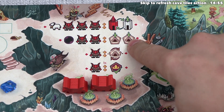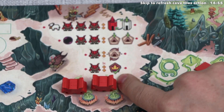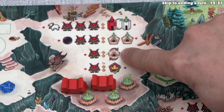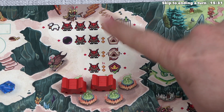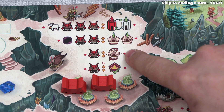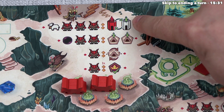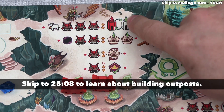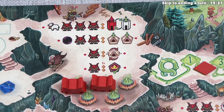We've finished placing both cave tiles and used all our action points, so this activation is done. We could have also spent one action to reset the cave tile market — discarding all current tiles and dealing five more — if we were looking for something not currently available. The last unused mining action lets us place new outposts, which takes three action points and a cow.